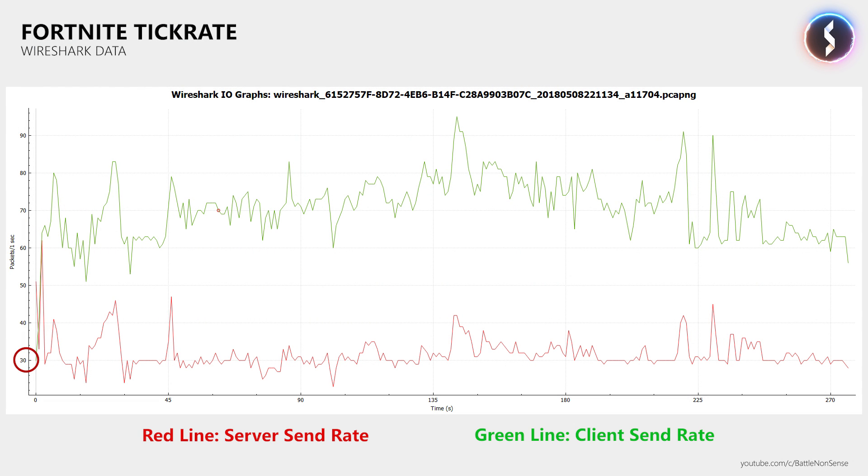You can see this in the gameplay and in the network capture from Wireshark. I did a few quick tests and noticed that on the day patch 4.1 dropped, about 4 out of 10 servers did not have their tick rate locked at 20Hz. I got very excited as I thought Epic was slowly rolling out that change to all servers and planned to run more network delay tests the next day. Sadly, the next day I found that all servers had the 20Hz lock enabled again when the match began.